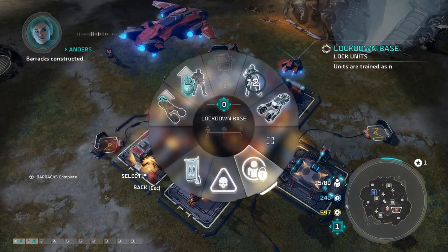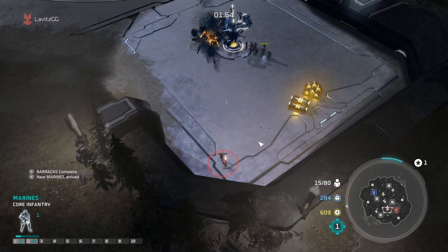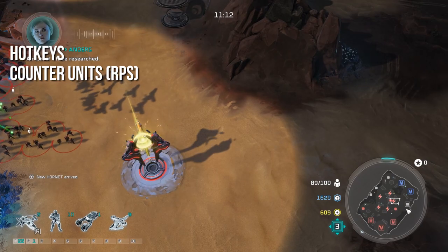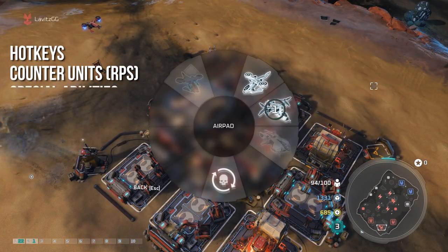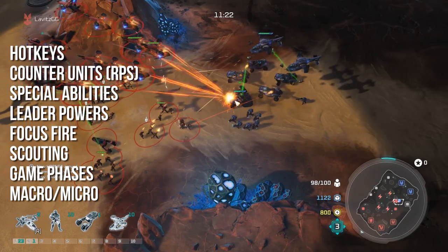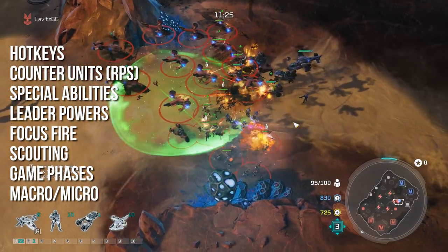What's good everybody, it's BBK Dragoon here with Halo Wars 2 Multiplayer Tips. Today we're going to go through the hotkeys you absolutely must know for both controller and keyboard players. We're going to talk about the rock-paper-scissors counter unit concept, which is critical and very foundational to Halo Wars 2 Multiplayer. We'll also cover special abilities, leader powers, focus fire, scouting, game phases, macro versus micro, and RTS fundamentals you want to have in your bag.